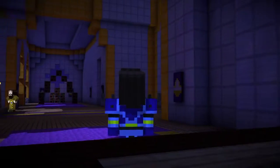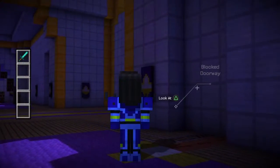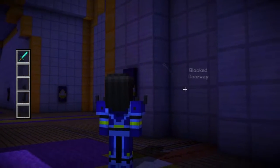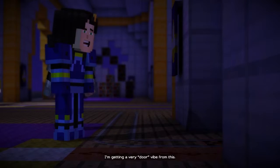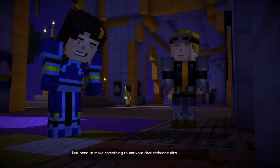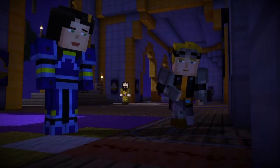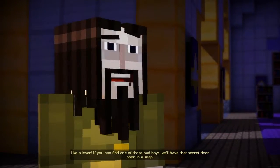Alright. If I were to have a secret door, where would it be? Oh, is it the obvious block doorway? Thanks for just ruining the secret. Oh my god. Is this it? I'm getting a very door vibe from this — it's not very well hidden. Just need to make something to activate that redstone circuit. There's got to be something in here we can use, like a lever. If you can find one of those, we'll have that secret door open in a snap.